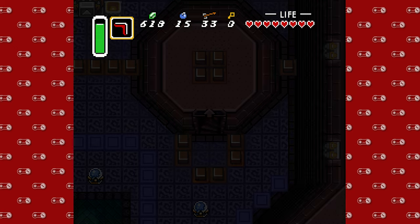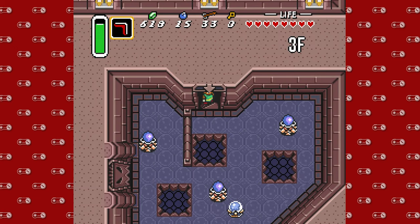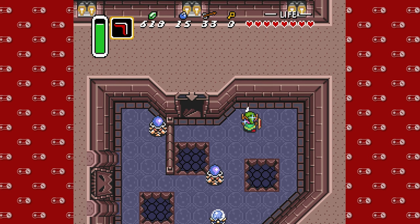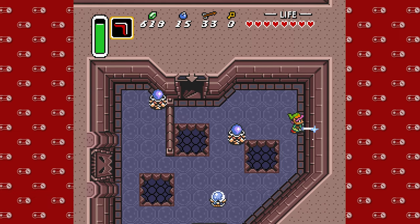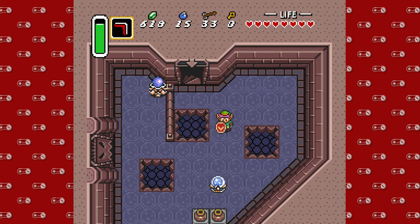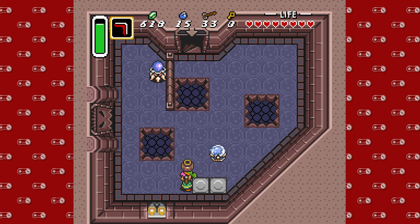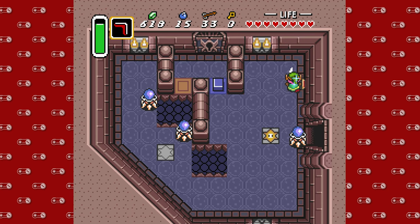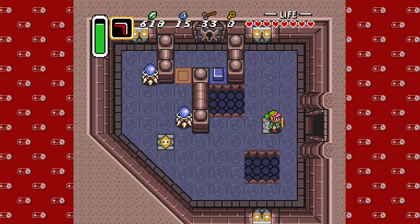Now an introduction to one of my least favorite enemies in this game: the weird, aggressive jellyfish on wheels. I don't know exactly what these are or what they're supposed to be, but that's where my mind goes and I hate them. Thankfully, they can be taken out with a pot — they do not like pot. The important part is you have to make contact, which is something I did not do. So keep that in mind.